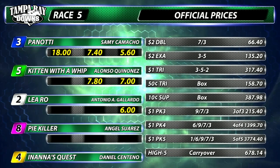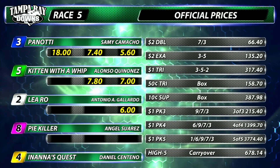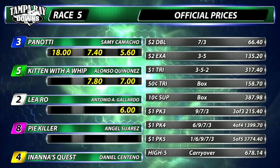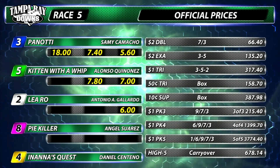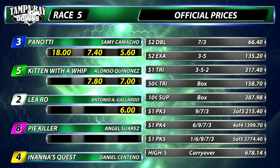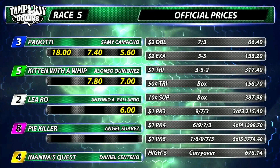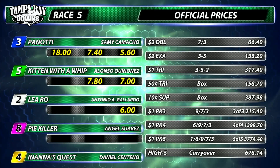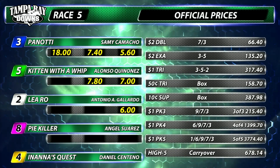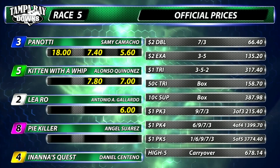Daily double $66.40. The 3-5 exacta $135.20. Dollar trifecta $352, $317.40. Ten-cent Super $387.98. The pick three $215.40. That early pick four $1,399.70. Early pick five returns $3,774.40 — those are the dollar payouts for the pick four and pick five. No one had the high five, so that carries over to the upcoming sixth race: $660.00.